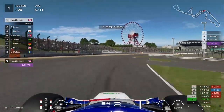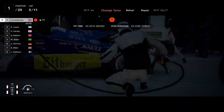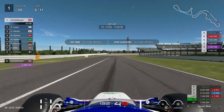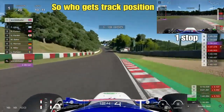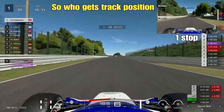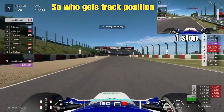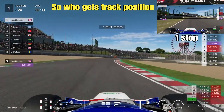Into the pits we come — new set of soft tyres, no fuel required. Car is stationary for 5.2 seconds, 9.8 seconds duration in the pits, losing about 4.6 seconds on the road. Now onto this second set of soft tyres — we're racing against the one-stop up in the top right corner. We're a little bit ahead because the one-stop still has a pit stop to make. It's going to be very interesting to see who gets track position.